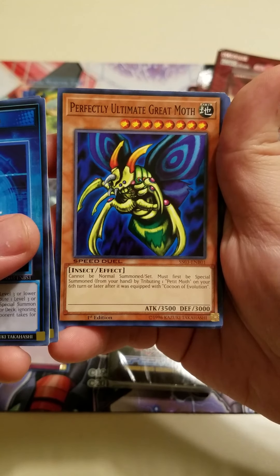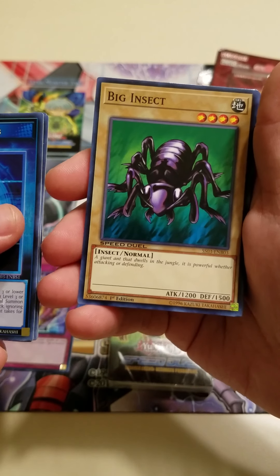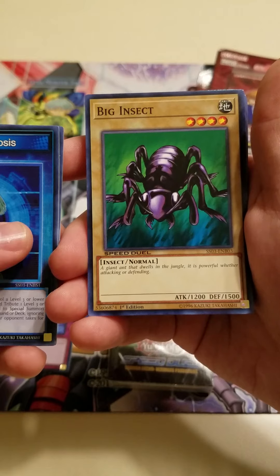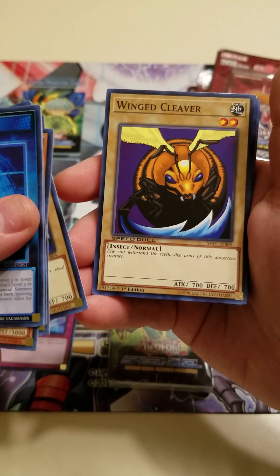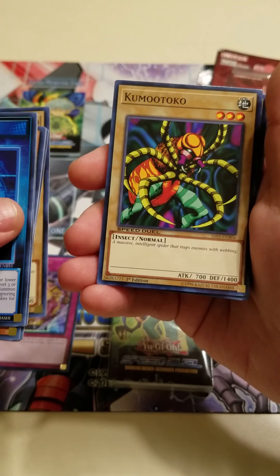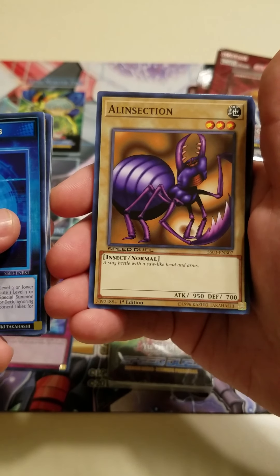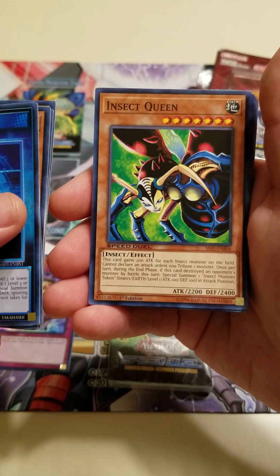Then we have the monsters. We have Perfectly Ultimate Great Moth, Petite Moth, and Big Insect — which has not seen a TCG printing as far as I'm aware, so this is actually its first release. It's not a great monster, but it's still cool to see some OCG cards getting their first TCG printing. Then we have Basic Insect, Winged Cleaver — which might be another OCG import — Kumotoko, and Alien Section. They're not great monsters, but it's just cool to see them in the TCG.